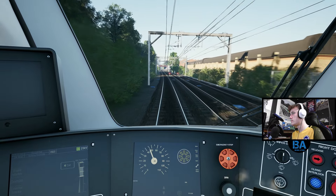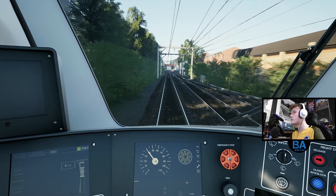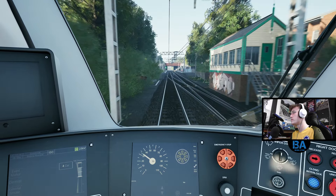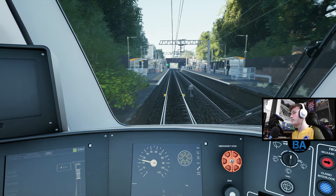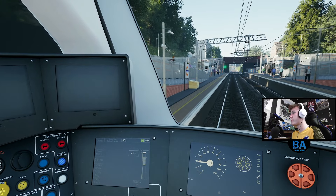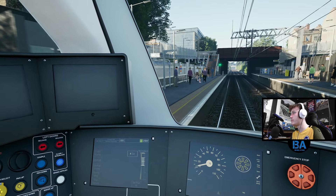And on we go, so this is the Class 710 Adventurer as we come up to our first station, Upper Holloway. I'm trying to work out what sort of brake settings they would use in real life - would they go into brake step three or just keep brake step one and two?